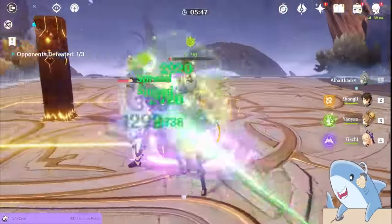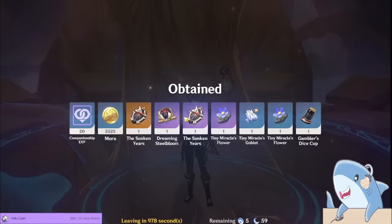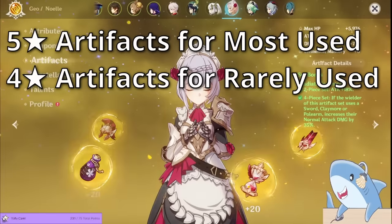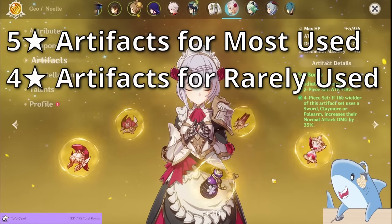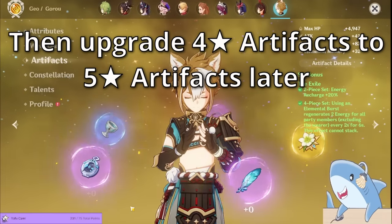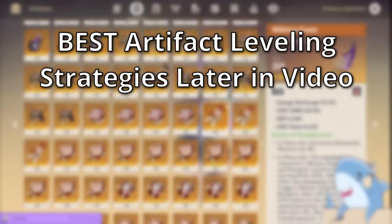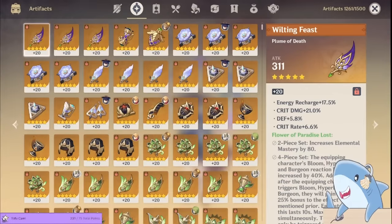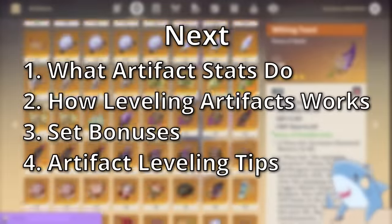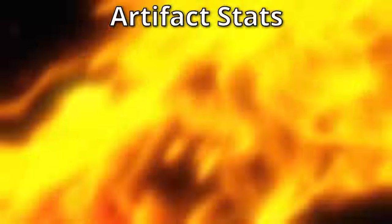Finishing the AR-45 quest will upgrade your world level to world level 6 and will guarantee you a 5-star artifact from every single artifact domain you do. You are not missing out on anything by not farming artifacts pre-world level 6 or pre-AR45. You will be farming artifact domains a lot after world level 6, and you will make up for any lost time. Completing domains this way is more efficient because you're guaranteed at least one 5-star artifact, plus multiple 4-star artifacts.